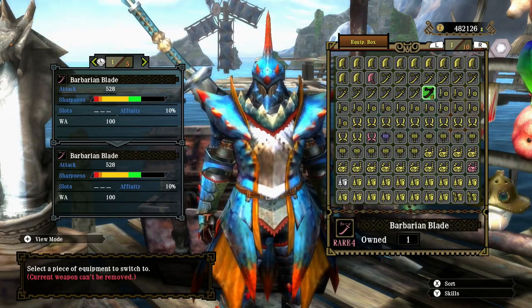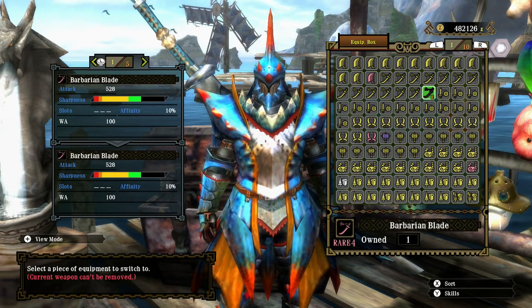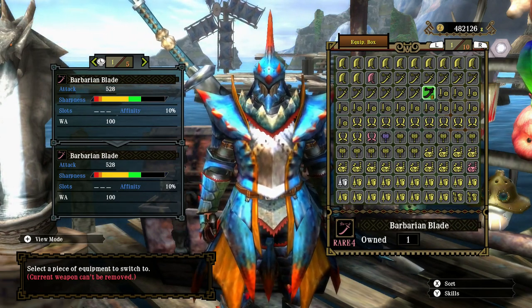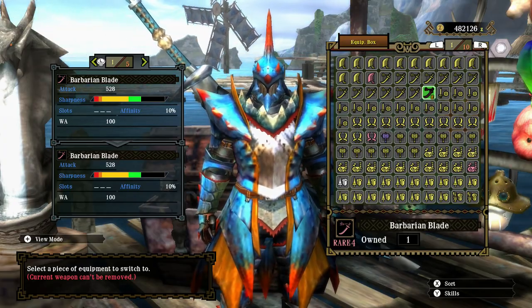Hello there, the Fabled Harpooner here, ready for another high rank Great Jaggi Hunt. Weapon class this time is the Long Sword, and the weapon of choice is a new one that's available for us at the Smithy.